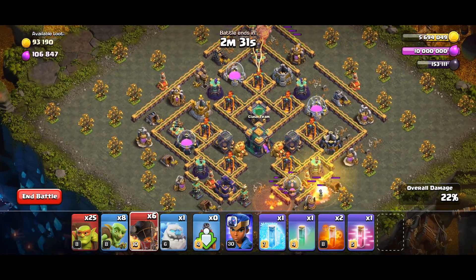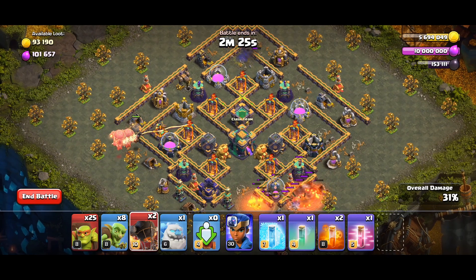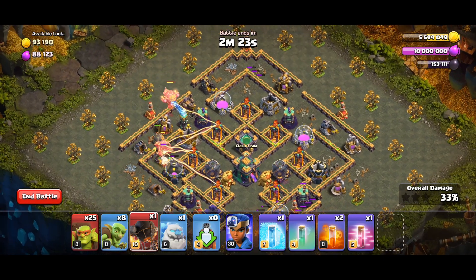On the left side it's the same — one. Then right after you destroy that hidden tesla, drop three: one, two, three. Here it's just the same.